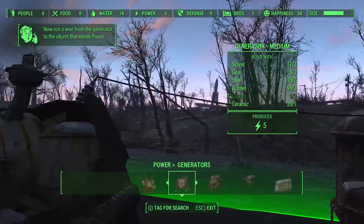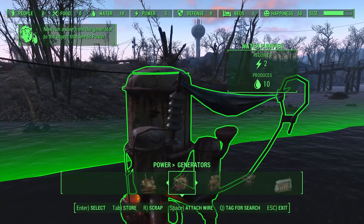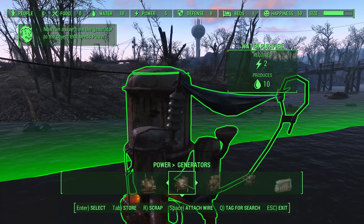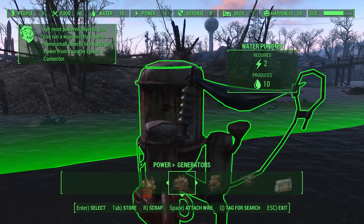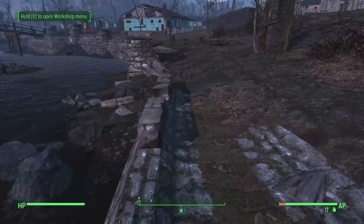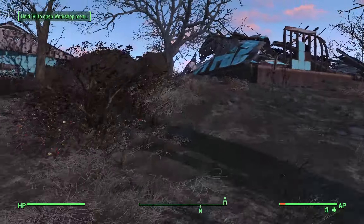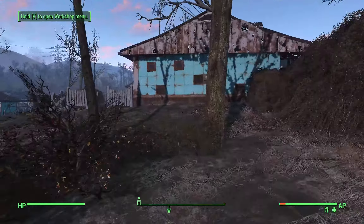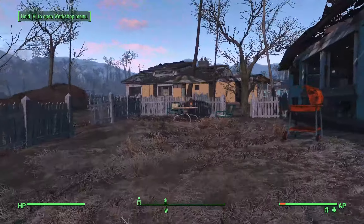We got XP for placing the floor because of the Idiot Savant perk — that's what that sound was. Now we can add a generator, and we have enough to put down a second, more powerful generator, which will be helpful because we want to build more water filters. We ran a wire from the generator to the water filter that produces two energy, and now we'll have 10 purified water in our workshop — I'm not sure if it's per day or per hour, but either way it's going to give us fresh water in the workshop.